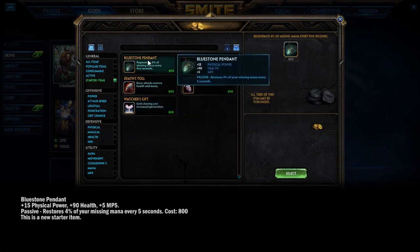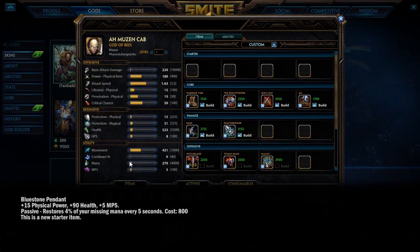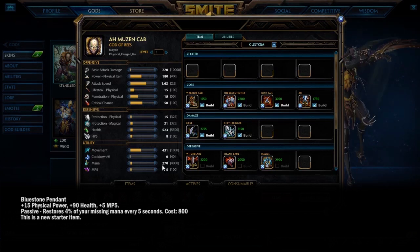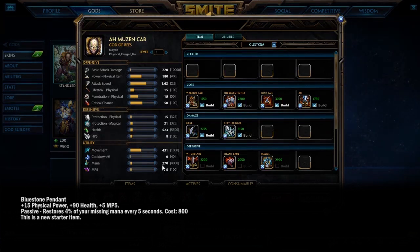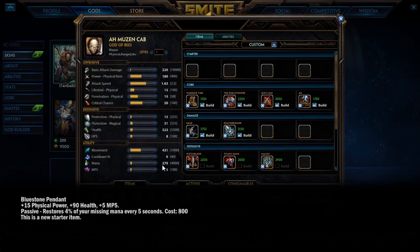The new starter item, only for physical gods, is the Bluestone Pendant: 15 physical power, 90 health, 5 MP5, and it restores 4% of your missing mana every 5 seconds. For example, AMC at level 1 has about 270 mana, so 4% is roughly 10.8 mana every 5 seconds — plus the 5 MP5, you're getting around 15 mana per 5 seconds. It acts like a mini blue buff, but it won't let you go crazy with clear. It'll be interesting to see how people conserve their mana and use this item to their advantage.